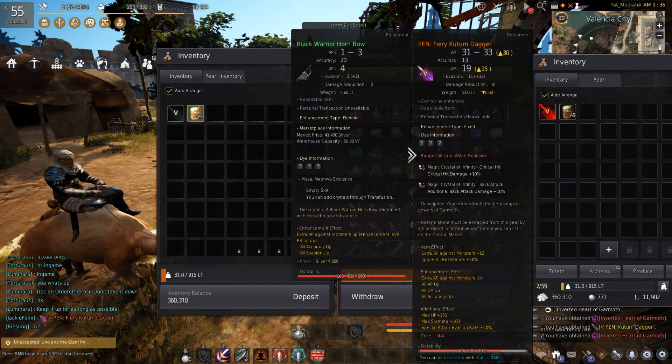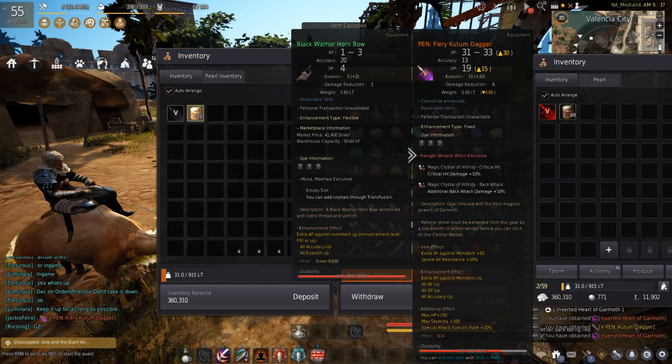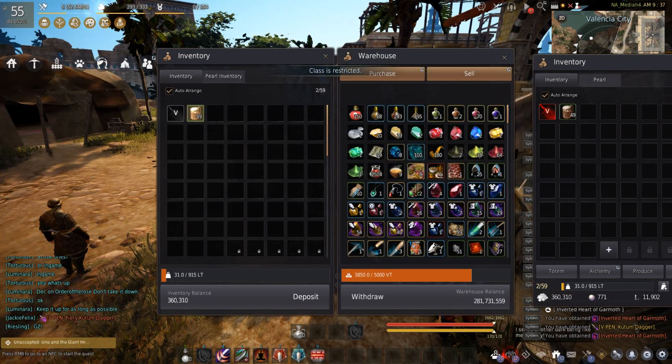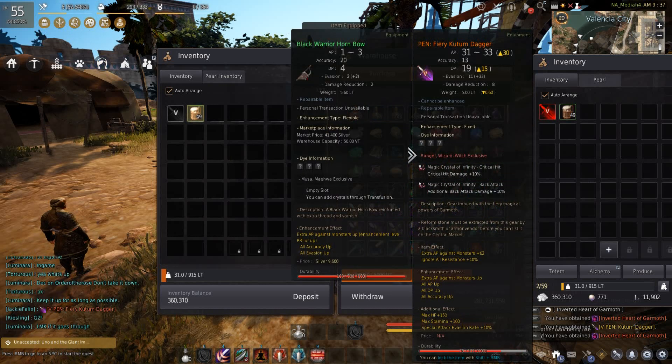I hope you guys enjoyed the video and learned something useful. I'm really happy that I got this Pen Fiery Kudum and I can't wait to test this bad boy out. My next goal would be to try to get a Pen Heave Helmet so I can put the two special attack evasion crystals into my chest.